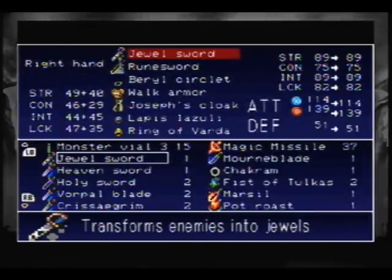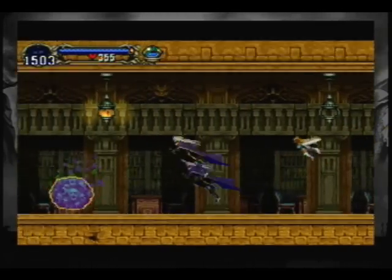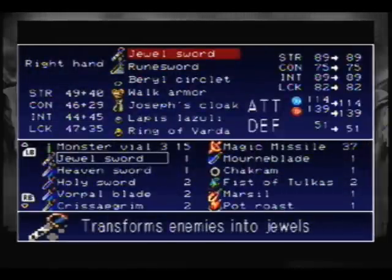Of course, I've shown off this one. It turns enemies into jewels. You can also do the special attack and spawn coins. Not really good to use if you want the extra items, but if you want to grind for money, it's good.